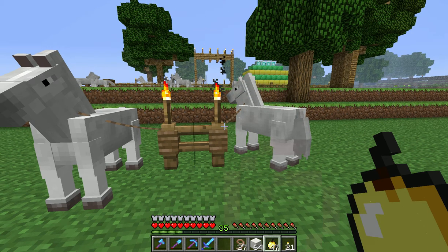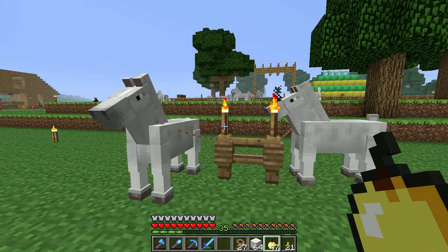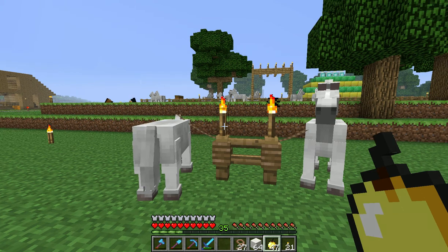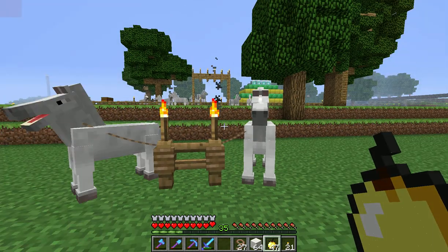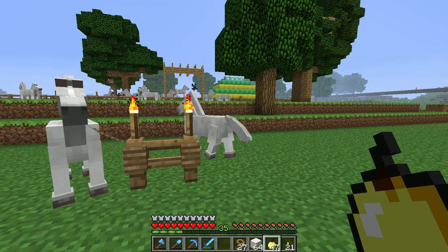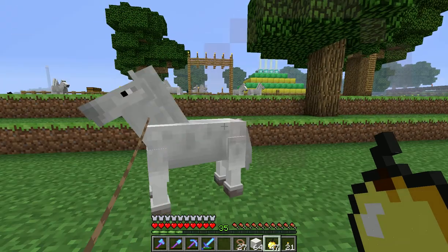Let's talk about breeding horses with various performance traits. These two horses I've bred from other horses, a few generations, and these can jump four blocks high. Now I'm trying to get a 4.5 block high jump horse. That's the highest I've ever been able to get any horse to jump — that's the barrier. You can't get any higher than that at this point, so we'll see.